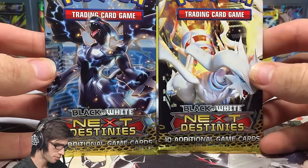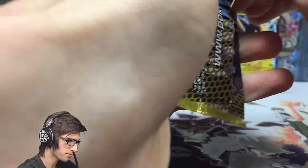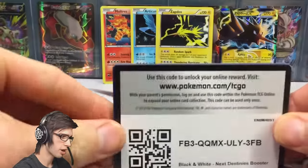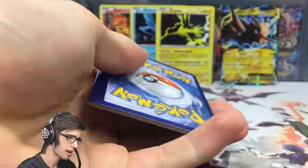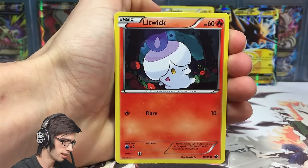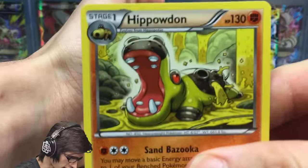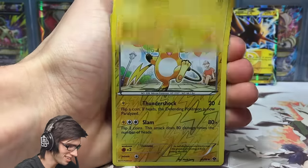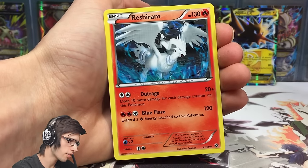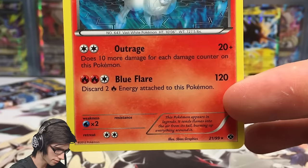Moving on to the Next Destiny's packs — I've got high hopes for these because I don't get to open too many. I'm thinking Zekrom last, but let's go with this Reshiram pack art first — pretty sweet. We got a Cubchoo, Litwick, Stunfisk, Golett, Pansage, Lapras, Hippowdon — check that Hippowdon art, yuck! A Muk, a Raichu reverse uncommon — pretty cool. And the rare in the pack is a Reshiram regular rare! It looks like it could be a holo-styled art. 130 HP with Outrage and Blue Flare — awesome!